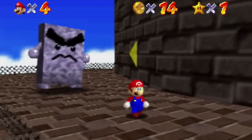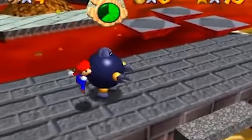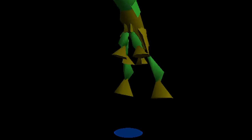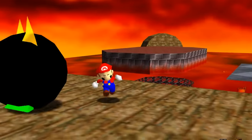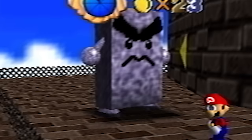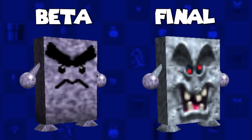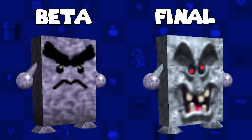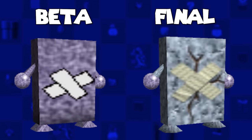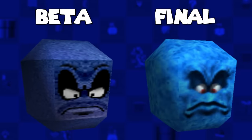Now on to the beta enemies. We've made a video on beta enemies in the past, but since then a great deal more detail and models have been found — but we'll quickly review the old stuff too. Specifically, the beta Womps and Thwomps. Womps, or called Wallmen at the time, have a much more serious looking face, and his bandaid was a lot cartoonier. Thwomps, however, had a more simpler and somehow flatter face overall.